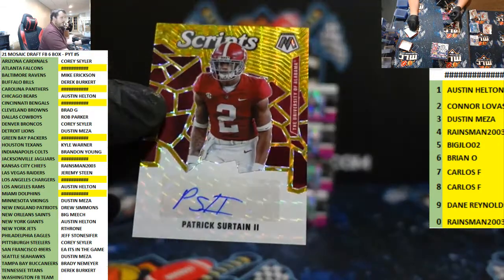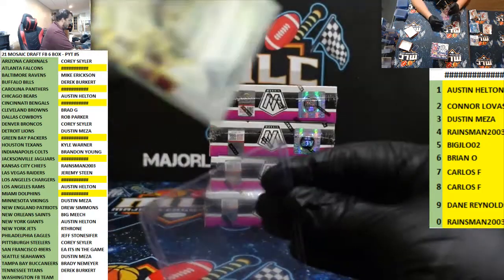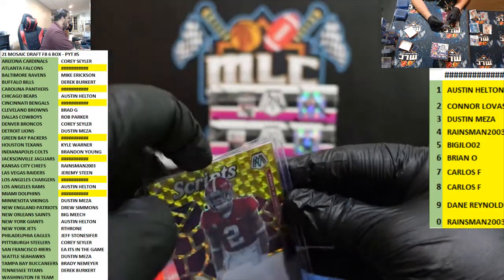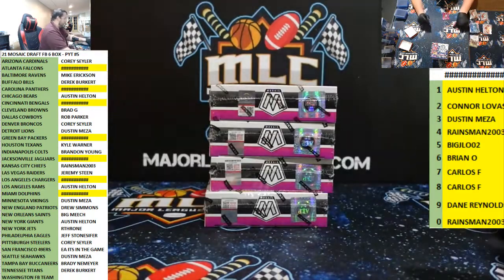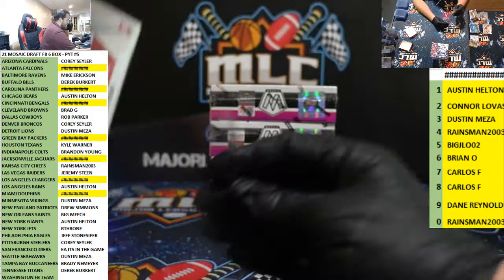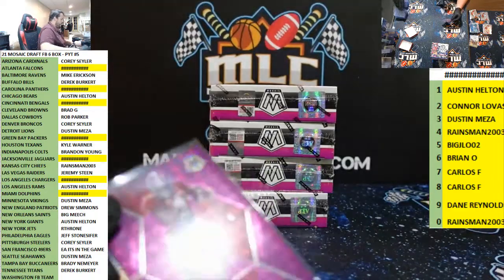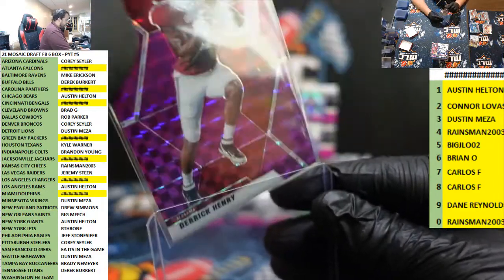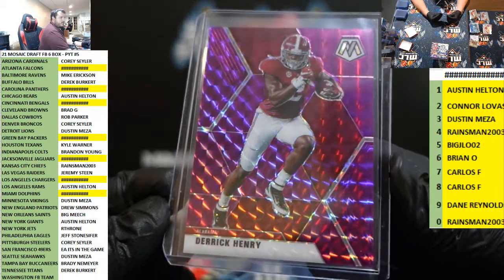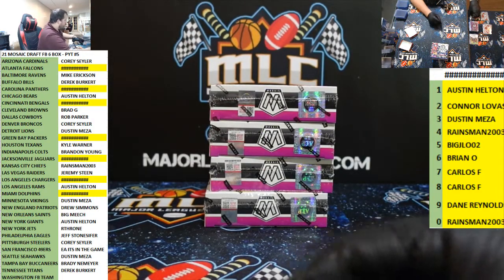The blue on blue looks so sick — that's a beautiful card right there. The gold always looks so good on Mosaic too. I love the dark blue. Honestly every color looks amazing — the color in this is just addicting. All I want to do is pull Mosaic color.